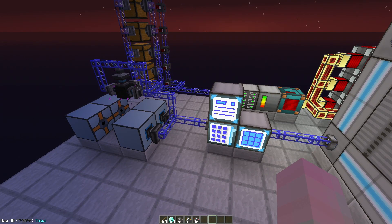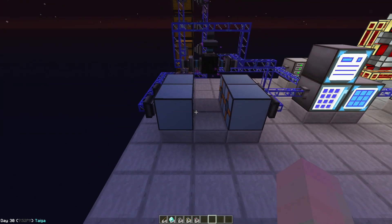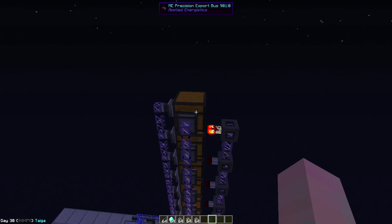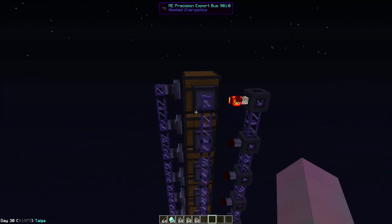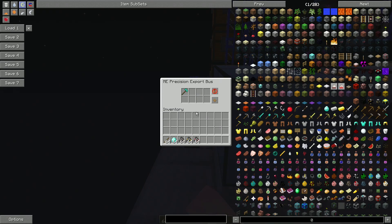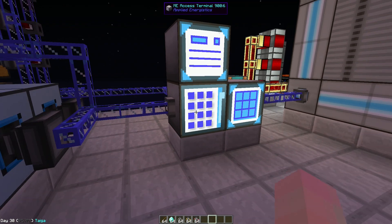You can leave it at that if you like, except it'll only be partially automated because these diamond hammers are going to run out eventually. So you need to automate the process of making those diamond hammers. To set up the automation, teach your ME system how to craft the diamond hammer, then tell an import bus to craft the diamond hammer with a redstone signal. Set up a level emitter to emit when levels are below or equal to one, put a diamond hammer in there, and you should be set. This way I'll always have one diamond hammer in my ME system so that when one breaks, it will automatically get imported using a precision export bus, and it will automatically create another diamond hammer waiting for the next one to break.